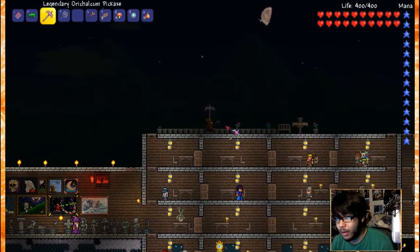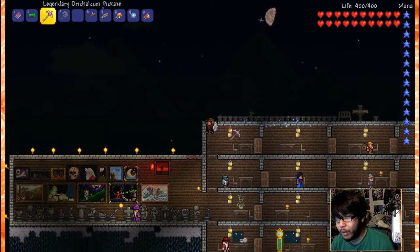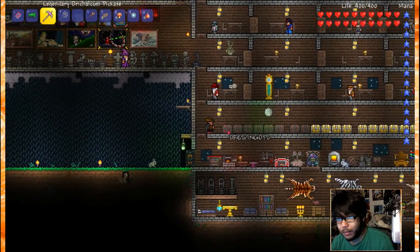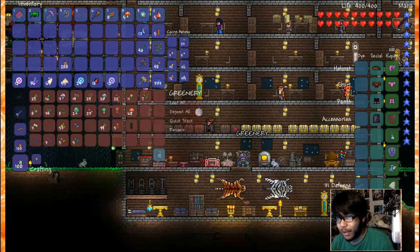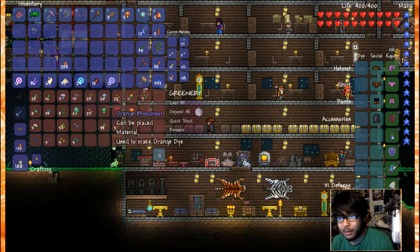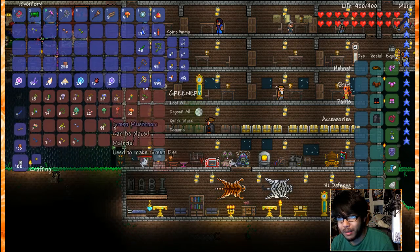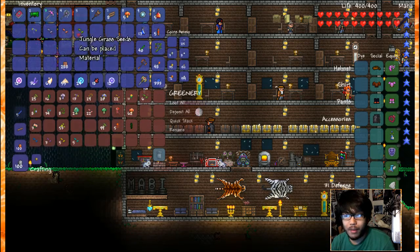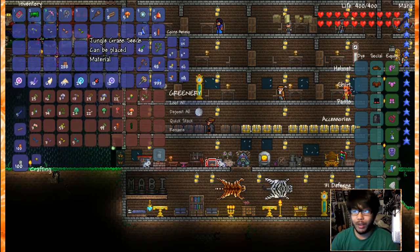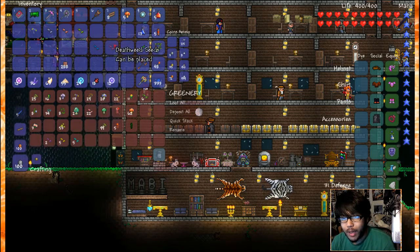It worked! Nice. So we're gonna be breaking all these — but that's only the Blinkroot. Blinkroot pretty much grows on anything. Let's go ahead and grab a seed of any other kind. Grab a Deathweed — I don't think that's a seed. Crimson seed? I don't know if these do anything. We're gonna go ahead and put it on there. Corrupt seed? These are seeds that pretty much spread land — I don't know if they actually give you what you want. So Waterleaf one, Deathweed — there's the Deathweed seed. Daybloom seeds, some Moonglow ones.